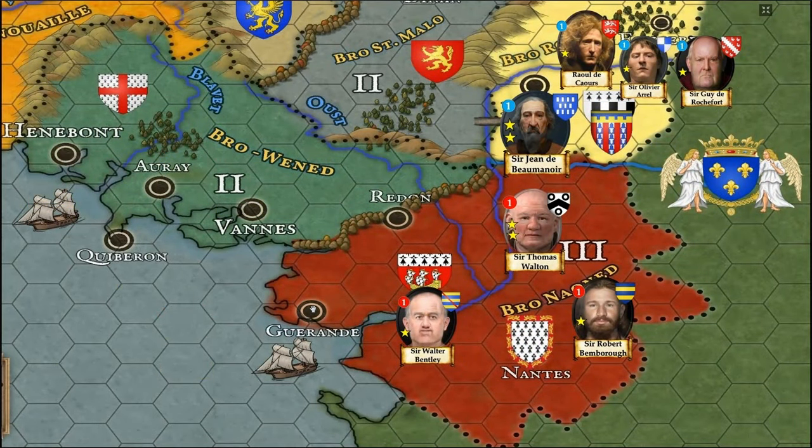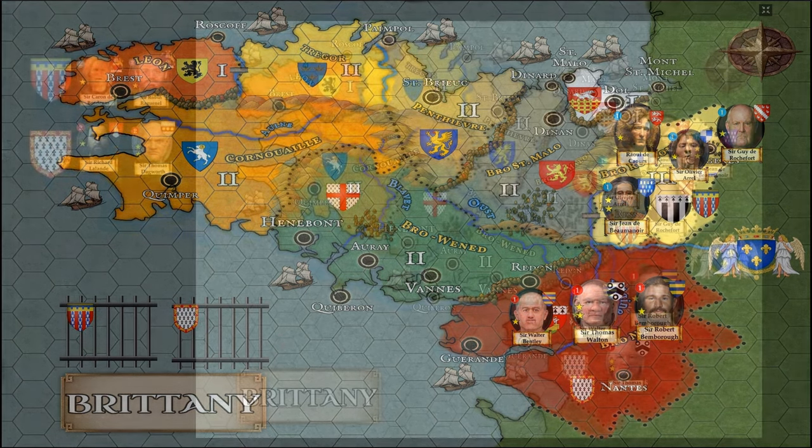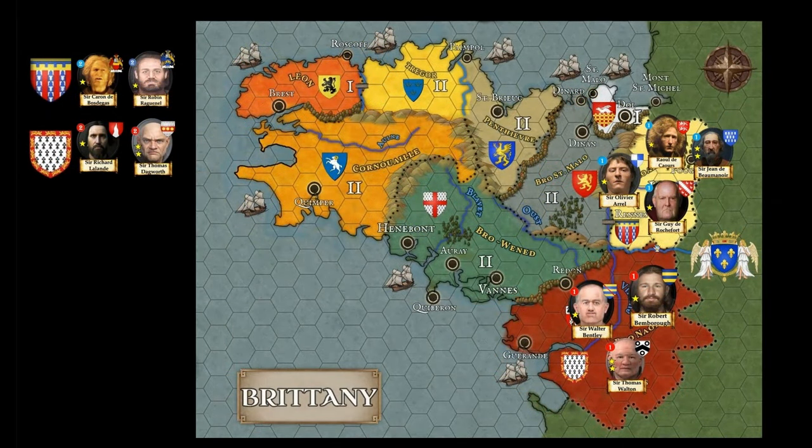Now let's see how we start the first round. For the English we have Sir Thomas Walton, Sir Robert Bambourg, and Sir Walter Bentley. They will start in the province of Nantes, which is going to be the Montfortist home province. For the French we have four commanders: Jean de Beaumenoir, Raoul de Caos, Sir Oliver L'Arrel, and Sir Guy de Rochefort, who start in the Rennes province. In the bottom left of the map you can see prison bars — that's where captured commanders will be taken to be ransomed, exchanged, or left to rot, decided by each player.